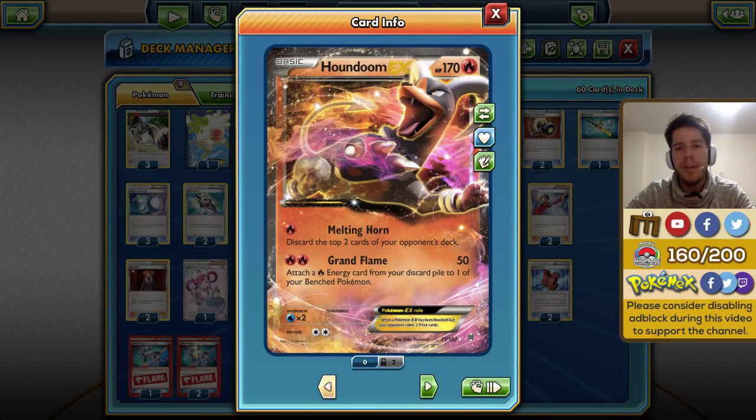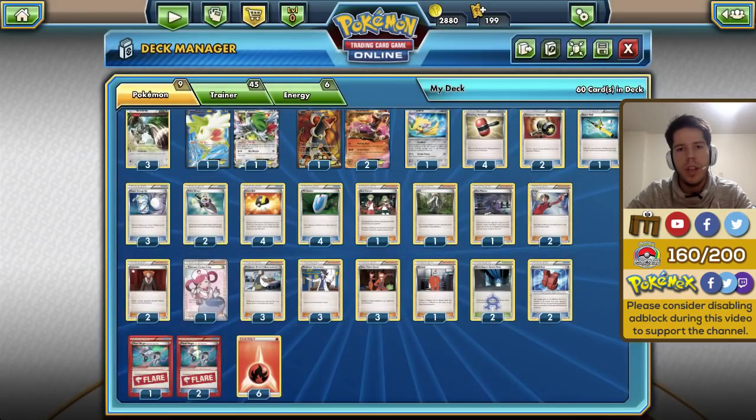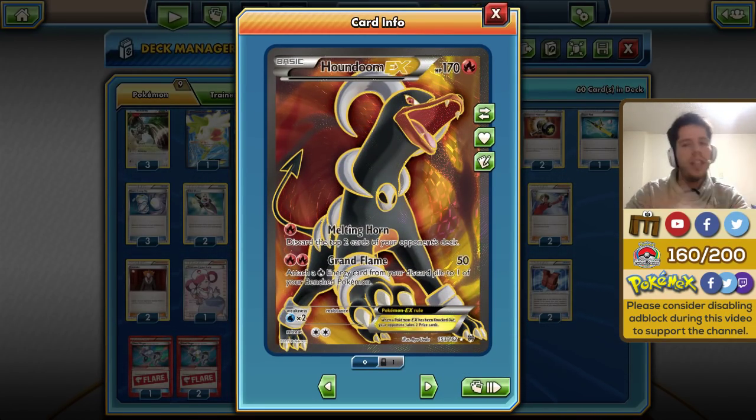To start us off, we do have Houndoom EX, which has Melting Horn — it just automatically discards the top two cards from your opponent's deck. If you combine that with a few energy denial trainer cards or supporter cards, like enhanced hammer and things like that, you really can get a lot of mileage out of those two cards because your opponent needs to set something up in order to KO Houndoom, and so he's forced to use Sycamore and Shaymin and things like that, which make your life easier.